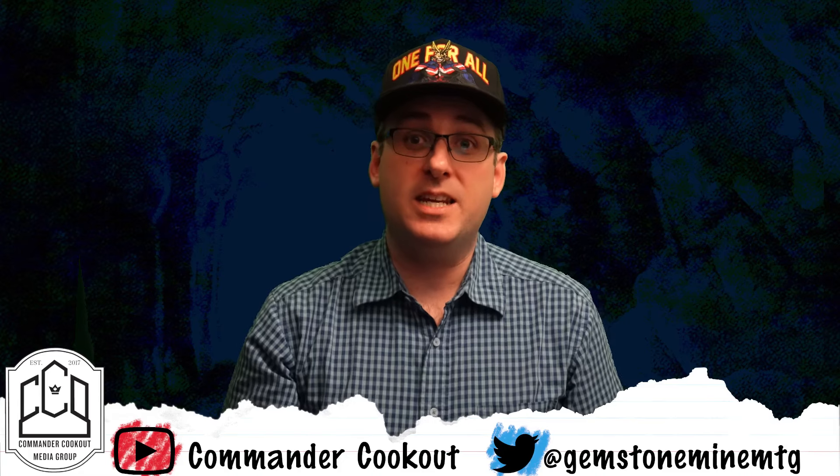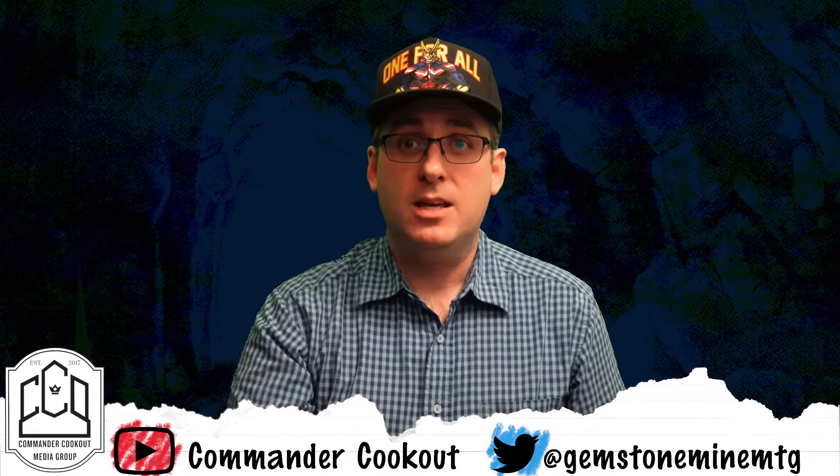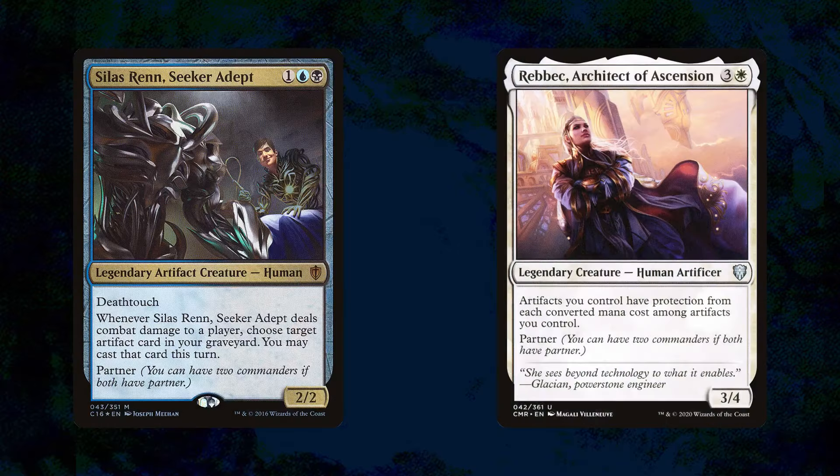Speaking of decks I've really enjoyed from cEDH bringing lessons into regular Commander, the next one I want to talk about is the combination of Silas Ren and Rebek. Silas is the blue and black partner that most Commander players are familiar with — a 2/2 with deathtouch for one blue and a black, legendary artifact creature human with deathtouch and partner. Whenever Silas deals combat damage to a player, choose target artifact card in your graveyard — you may cast that card this turn. After talking to DJ Yavimaya about his brew on Temeshi Reality Architect, I decided to brew in that space myself, partnering Silas Ren with Rebek, Architect of Ascensions. Rebek is a legendary creature human artificer, a 3/4 where artifacts you control have protection from each converted mana value among artifacts you control, and partner.